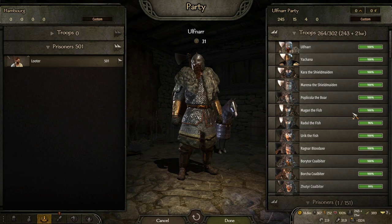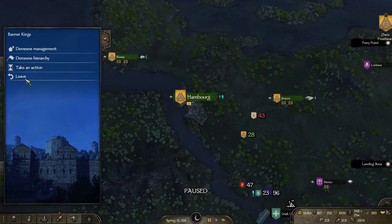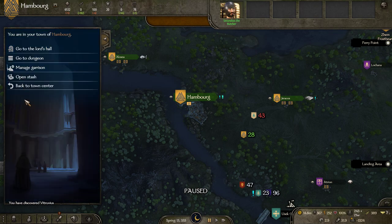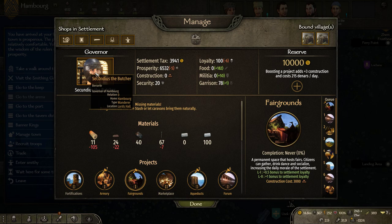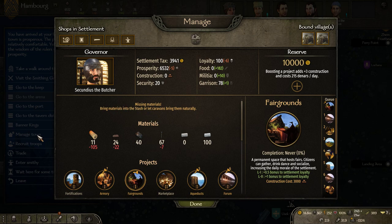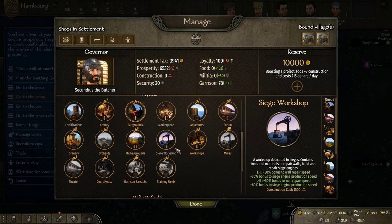You can transfer slaves — if you have prisoners in your party you can just transfer them over here and they become part of your slave pool instead of your normal prisoners pool. In Banner Kings you have a lot more governor options. Apparently we need some materials in order to build stuff more efficiently — you can bring materials into the stash via the trader or let caravans bring them naturally, and this will eventually just fill up giving a boost from building projects.